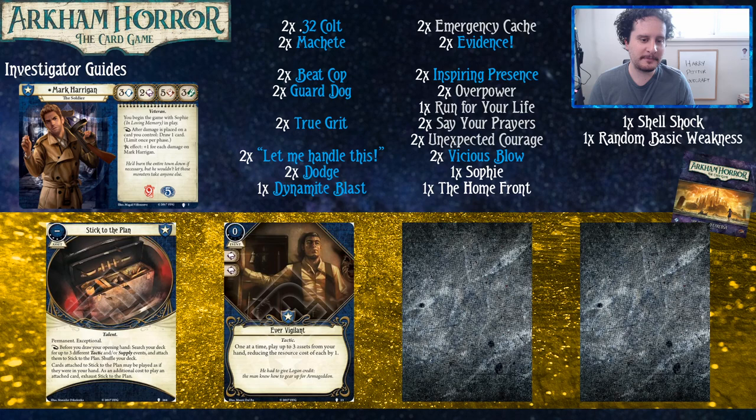There are two more upgrades from Path to Carcosa, and they're very good cards. Mark doesn't have that many upgrade opportunities in the Path to Carcosa cycle, which is a little sad. But Stick to the Plan and Ever Vigilant go together — Ever Vigilant is a Tactic. I can't imagine playing Mark and not wanting to start with Ever Vigilant in my hand.